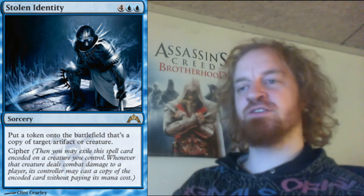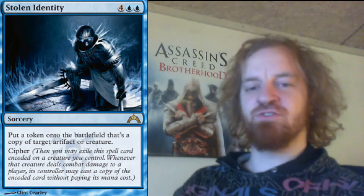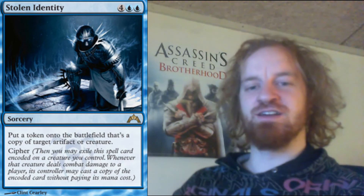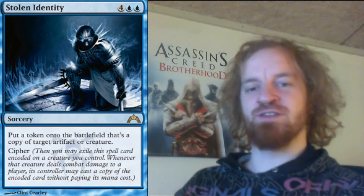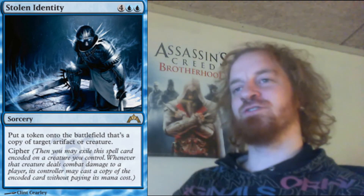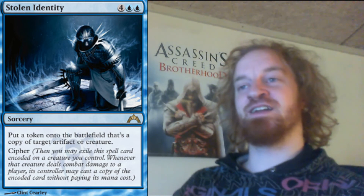Stolen Identity is a blue sorcery which costs six mana to cast. Put a token onto the battlefield that's a copy of target artifact or creature. This card also has the cipher mechanic. Finally we get a really nice card with the cipher mechanic. Six mana to put a token onto the battlefield as a copy of target artifact or creature, and then you can copy this whenever you get damage through to the player — it's a really nice card and can be really dangerous.